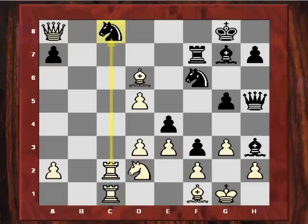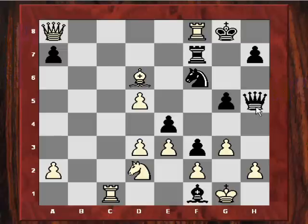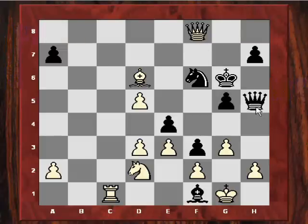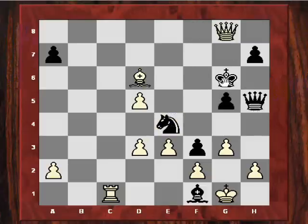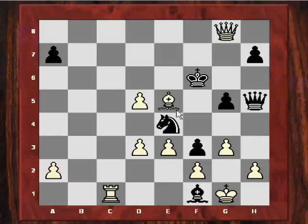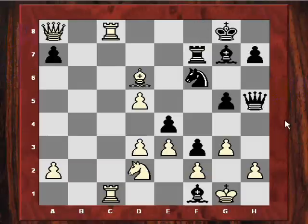Let's look at the variation: if Agnos had played Bxf1, then Rxc8, Bf8, Rxf8 — Black's position falls to bits. After Nxe4, it's actually mate in 6 by force: Nxe4, Qg8, Kf6, Be5, King takes, Qe6 mate. The position was obviously completely lost.